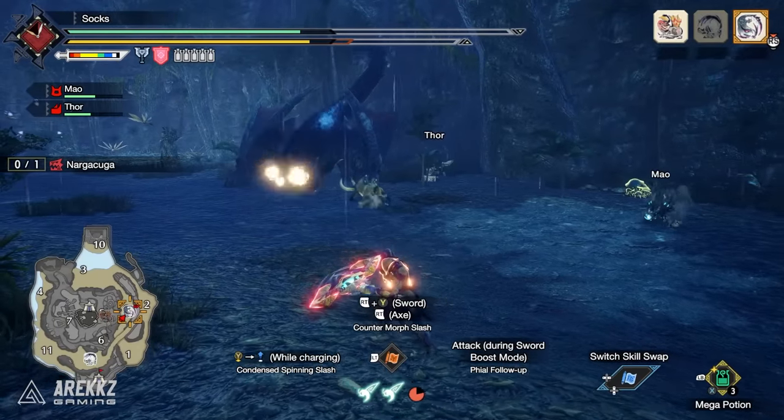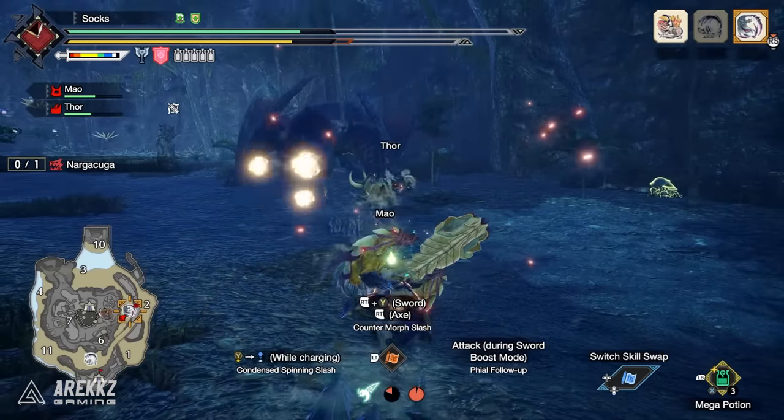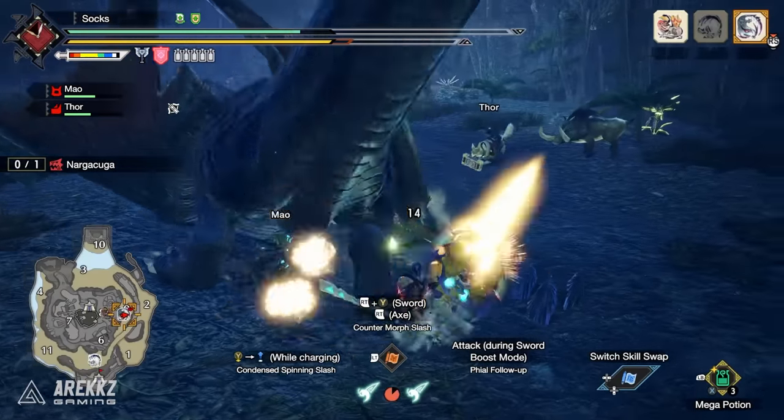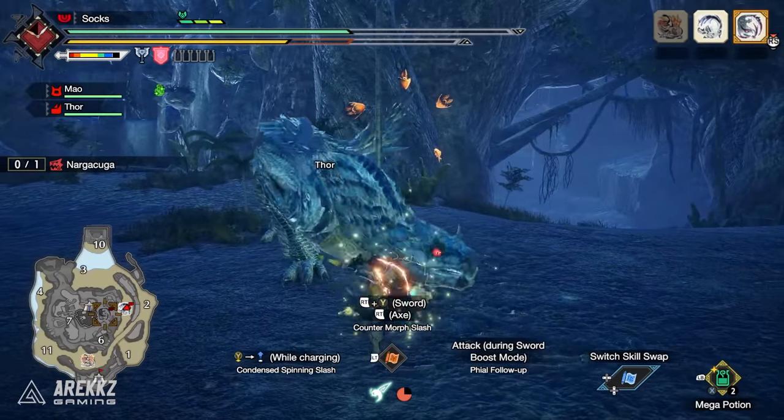We know this already, however in Sunbreak they buffed the damage across the board, which is always very welcome. They also added three dope new skills that make it even more fun, and those are Ready Stance, Air Dash, and Firing Pins.